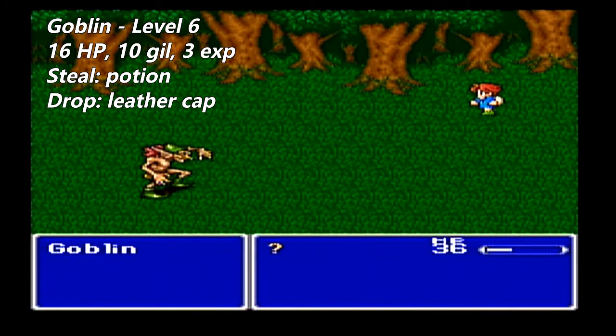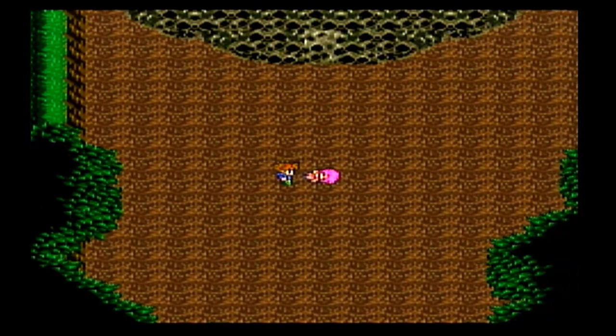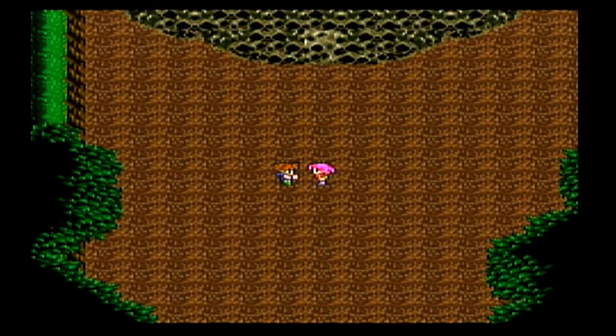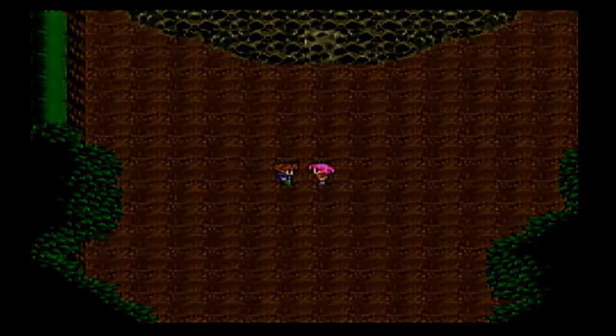Well, here's our first battle against these goblins. They're pretty easy — they're going to fall down in one hit. I have their stats, and I'll be doing this for all the enemies: I'll be listing their stats, their levels, and what they can potentially drop, and items that can be stolen from them. Not all enemies have drops, and some enemies also have weaknesses, but I'll be listing all of them.